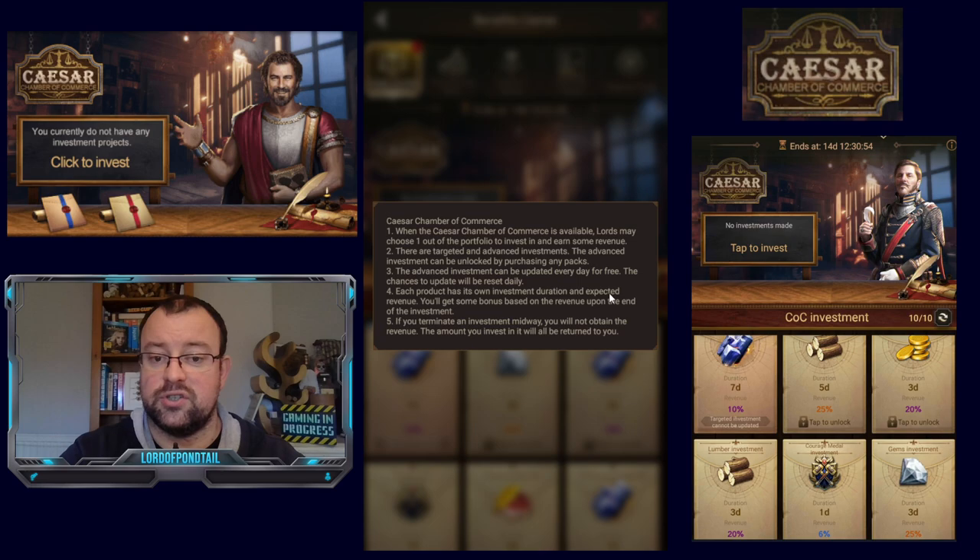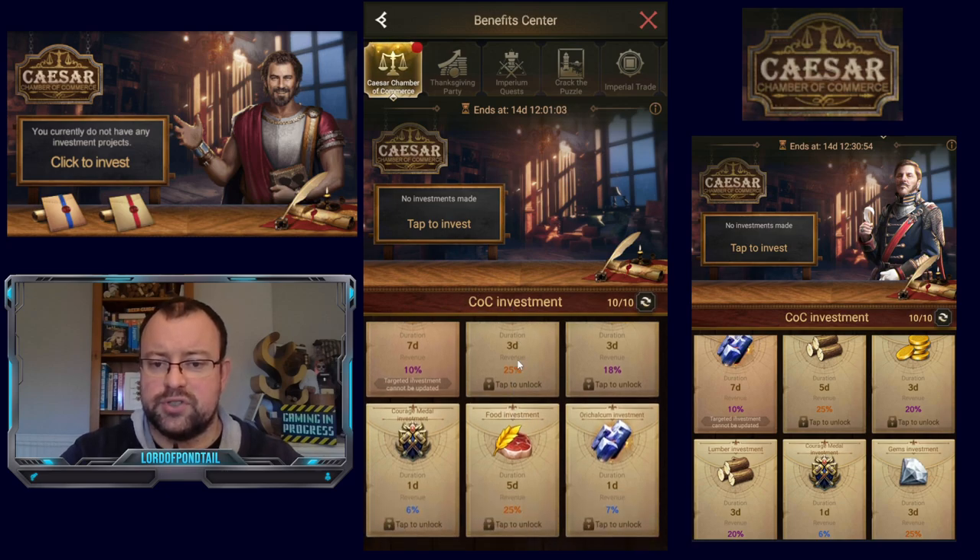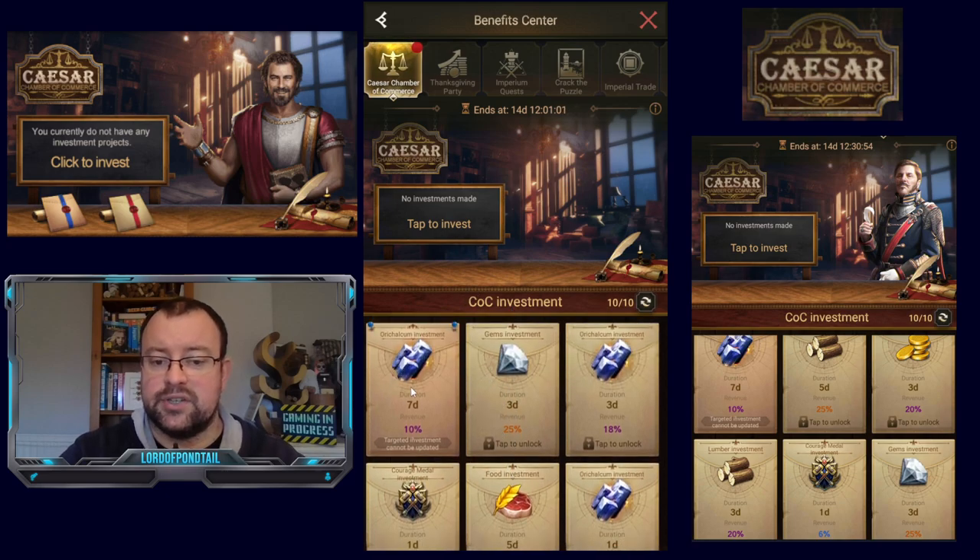Each product has its own investment duration and expected revenue. You'll get some bonus based on the revenue upon the end of the investment. If you terminate the investment partway through, you will not get your revenue. Each time we have six options available here, and you can see there is one which says targeted investment cannot be updated — this is the one available for everyone. This is set to Oric Alcum, with a duration of seven days and a revenue return of 10%.